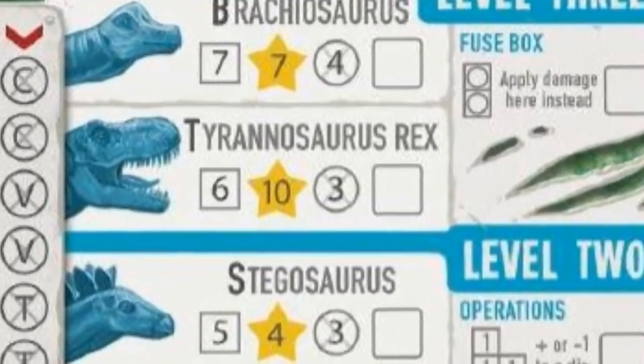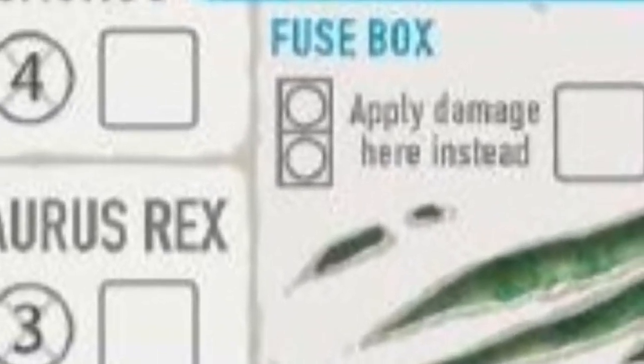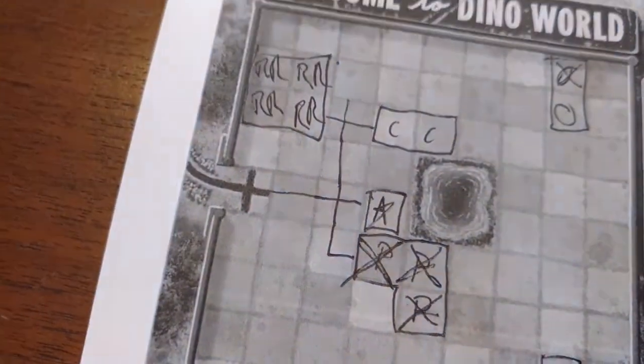Fuse Box: Fuse Boxes do not need to be connected to the path. These boxes can absorb damage — when damage would be dealt to a pen or building, you can apply it to a Fuse Box instead.